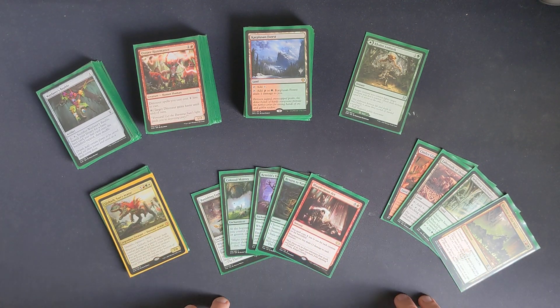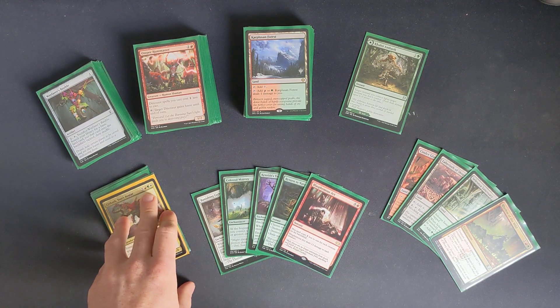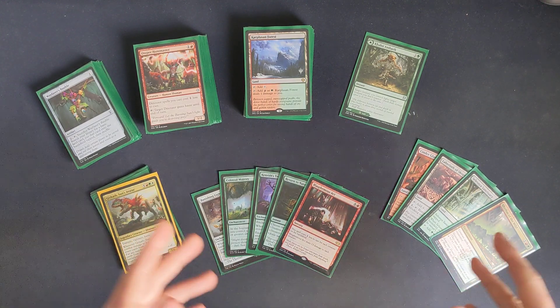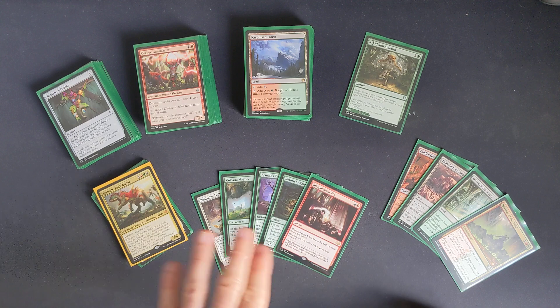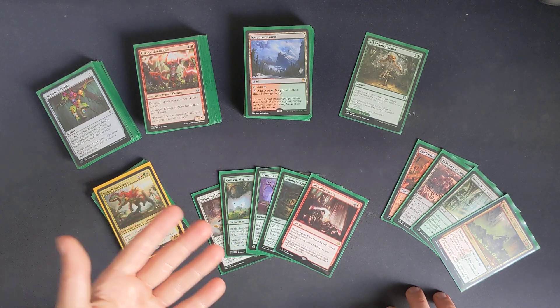At the moment, if I get Gishath out on turn six - he's at eight mana - chances are people have blockers, so I'm not getting a full connect. Maybe they block for two or three damage, maybe four, depends on what they've got defending. Ideally, I want to get him out early enough to swing before they've got blockers, or swing while they've only got a mana dork they don't want to lose.